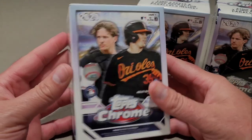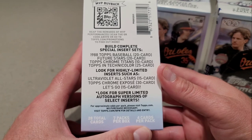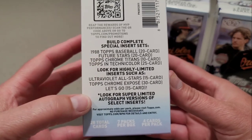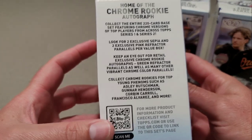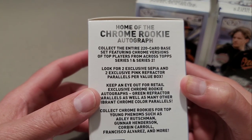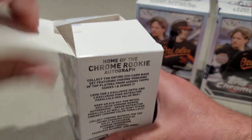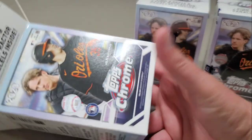We got Adley on the cover. We get 28 cards — 7 packs per box with 4 cards per pack. We can look for inserts, Home of the Chrome, Rookie Autographs, collect all 220 cards. We get 2 sepias and 2 pink refractors per box, so really we get 32 cards since they add those 4 extras.